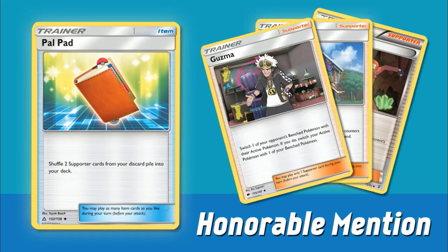Before we get into the number 10 spot, we actually have one honorable mention. There's definitely plenty that could have taken this spot, but we're going to give a shout out to Palpad. Palpad is a reprint but not one that's currently in standard. It's a new item card — you shuffle two Supporter cards from your discard pile into your deck. This is a new form of Supporter recovery that we don't have right now.